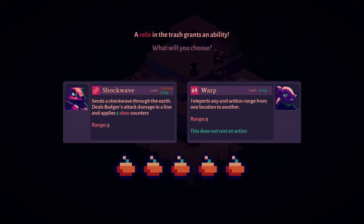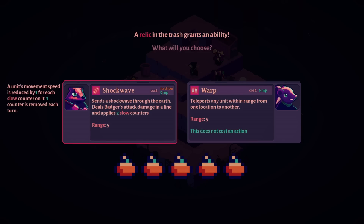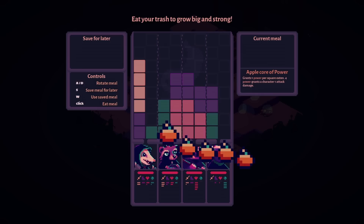Shockwave: sends a shockwave through the earth, deals the badger's attack damage in a line, and applies two slow counters. I like multi-targeting things. And then there's Warp again — I think I like the shockwave. Get them in a line and it's more damage. Yeah, let's do it!